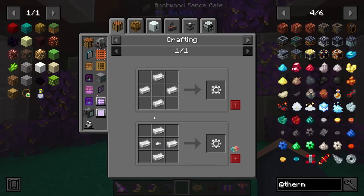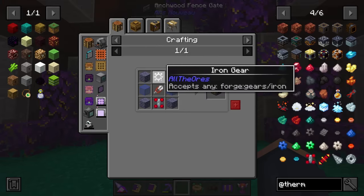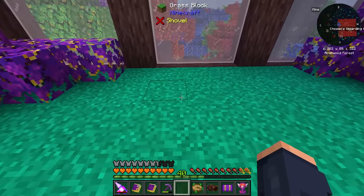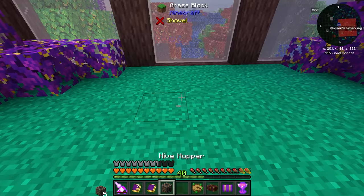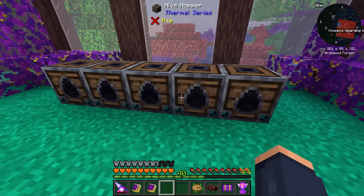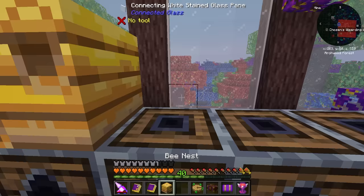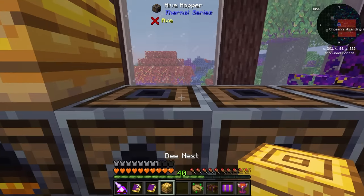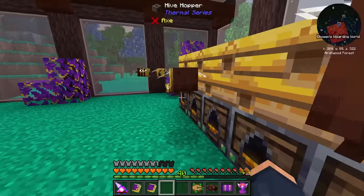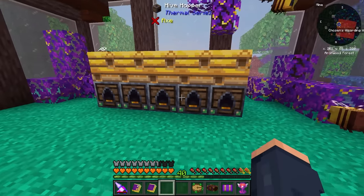For every hive, we should be able to get this all set up and automated very very quickly. To get these set up and processing, all we have to do is place them down like so and place the nests on top of them. Oh, there's our bees! This should automatically shear and collect the resources for us out of the bee nests.